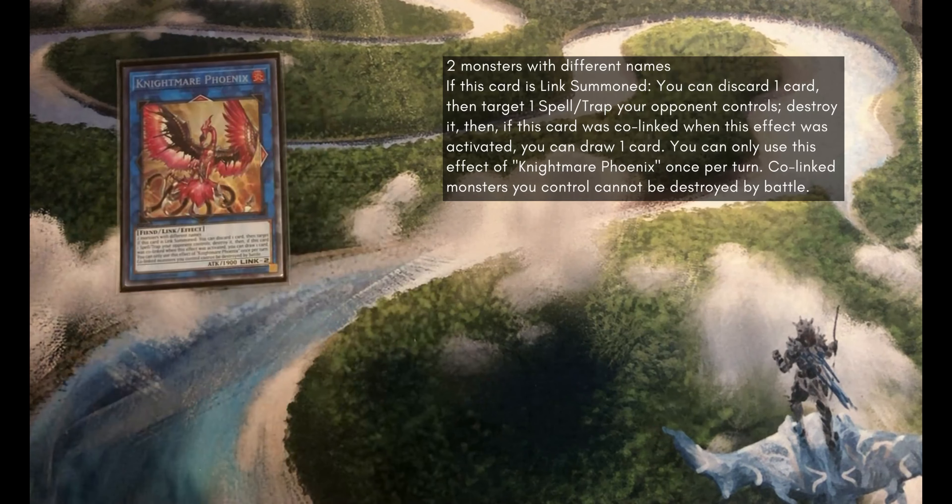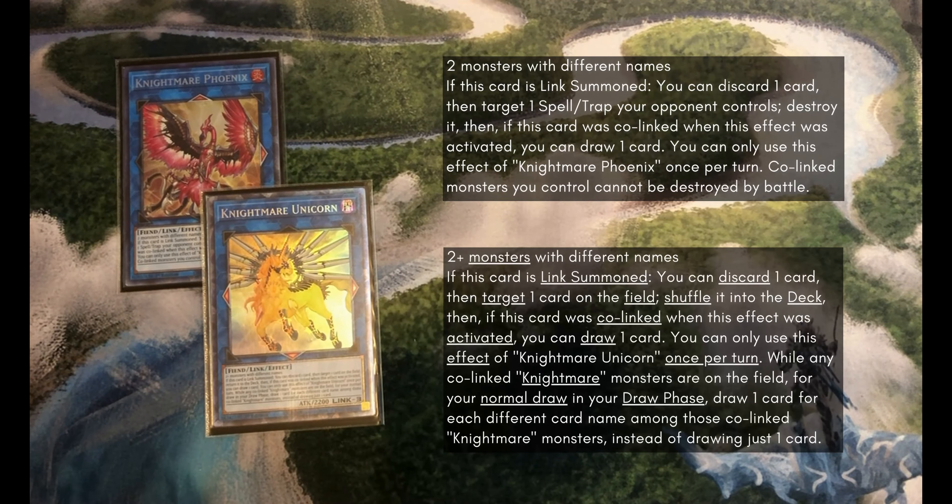Then we've got 1 Nightmare Phoenix and 1 Nightmare Unicorn. These are just such good going-second link monsters, and also in the grind game since this is more of a mid-range type deck. I wanted extra deck plays that would allow me to deal with boards rather than just focus on combo building, and so I settled on these.